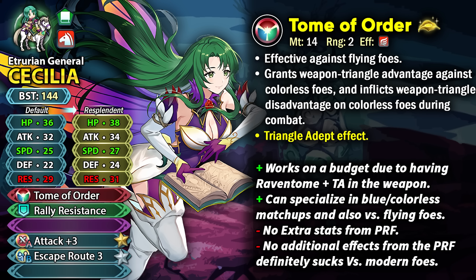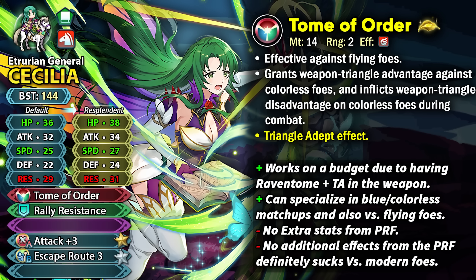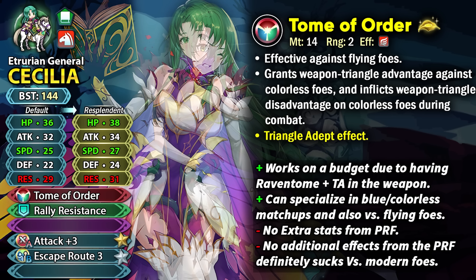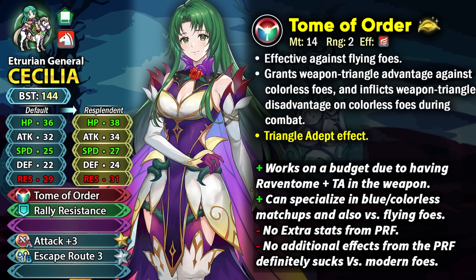While Cecilia is not really too bulky, she can still survive many threats because of the triangle adept and raven tome effect, and she can handle modern threats as long as she's specializing in the matchup. However, even blue units like Guardian Male Byleth can just kill her using their special and damage reduction, which Cecilia can hardly do anything against — so even with weapon triangle advantage and triangle adept, some blue units can still kill her.